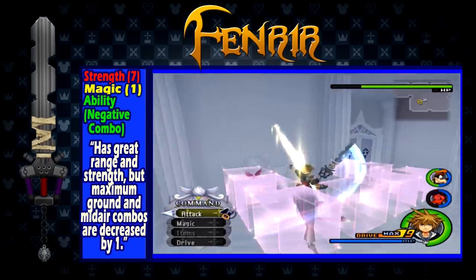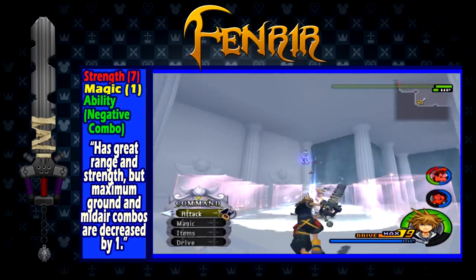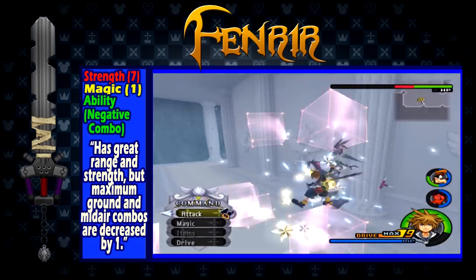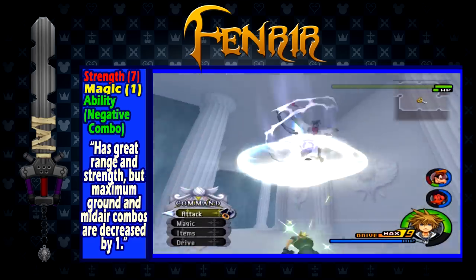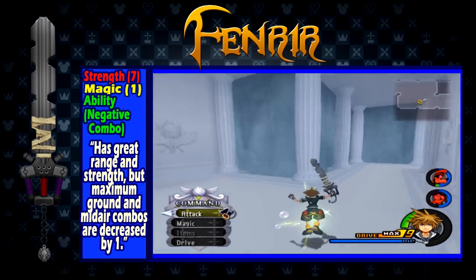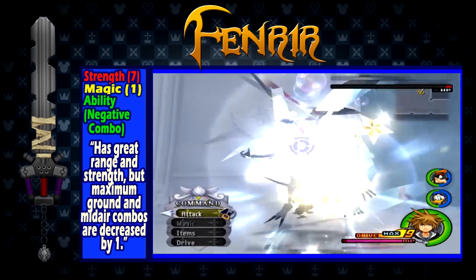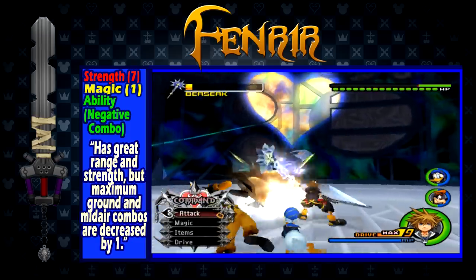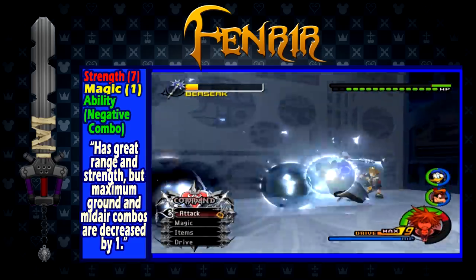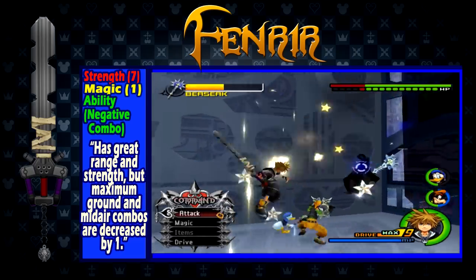Fenrir is obtained after defeating Sephiroth at the Dark Depths in Hollow Bastion — or Radiant Garden at this point — available after completing the third visit to the world. It has a strength of 7, a magic of 1, and the ability Negative Combo, which decreases the number of hits you can have in your combos by 1. Fenrir is a powerful beast. If used correctly, it can deal massive damage in an extremely short amount of time. Negative Combo benefits this keyblade greatly and is an answer to the Decisive Pumpkin's Combo Boost ability. This keyblade forces your finishers to come sooner and has a higher base damage to make the finishers more powerful on their own without Combo Boost. However, it is a very situational keyblade — best used to clear out harder enemies quickly or against certain bosses.